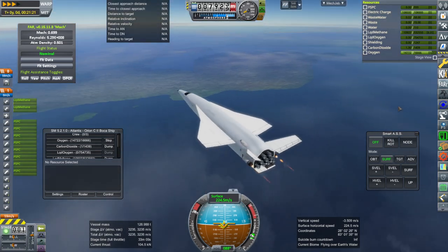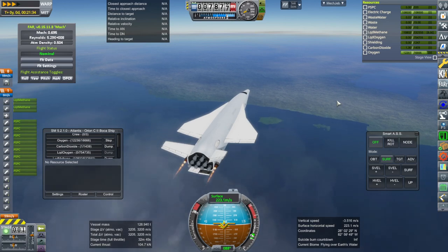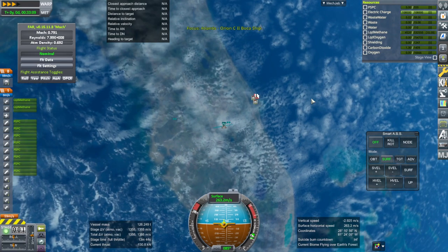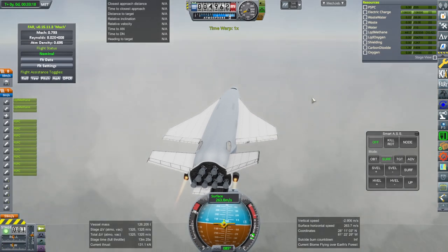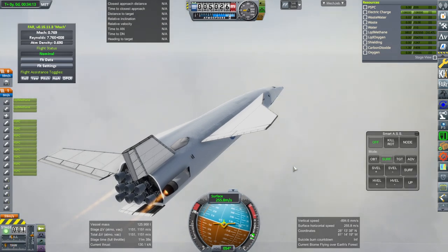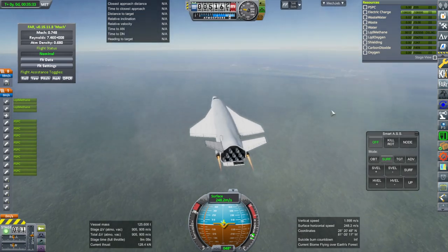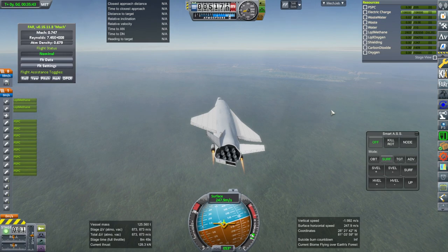There's the coast of Florida, and Tampa Bay over there — so we're getting somewhere here. We've got clouds here at 5 kilometers. I should turn a little bit more to the north. Only 11 more minutes of stage time here. We can see Cape Canaveral up ahead — we're in pretty good shape.